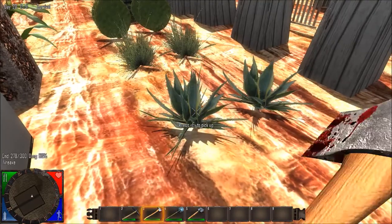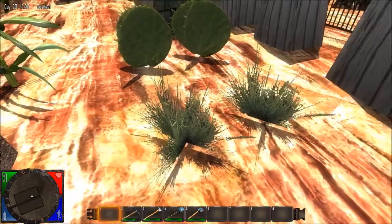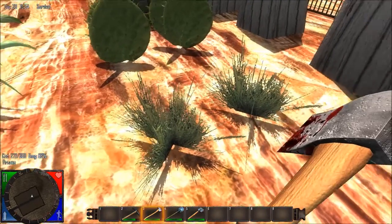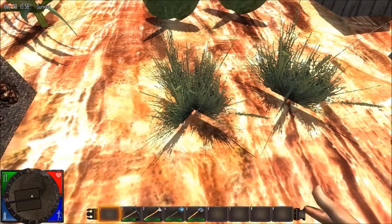Same with aloe — break it or pick it up, it gives you aloe. This is Desert Shrub — can't pick it up. It's Desert Shrub 03 even. I didn't write... yeah, I did write down the three, I just didn't read the three.